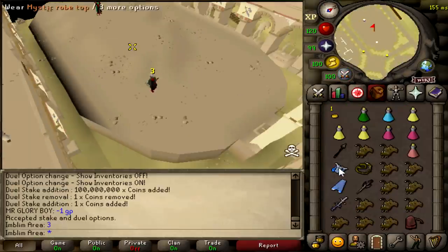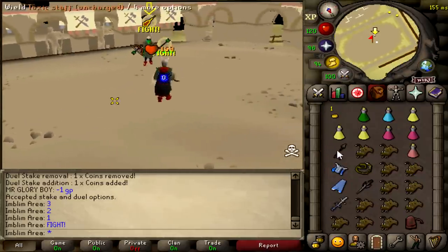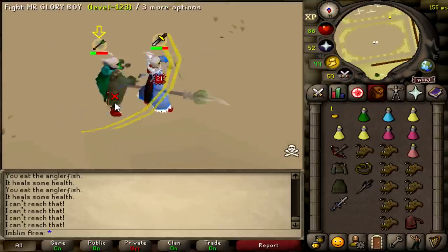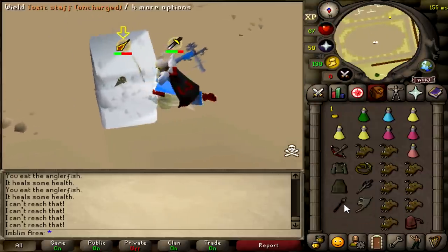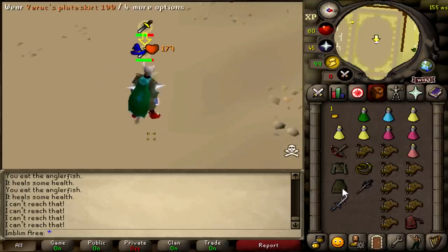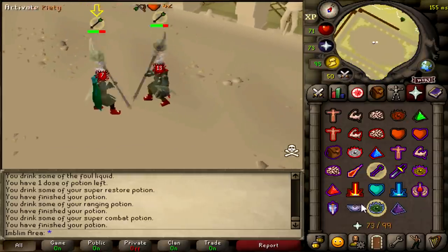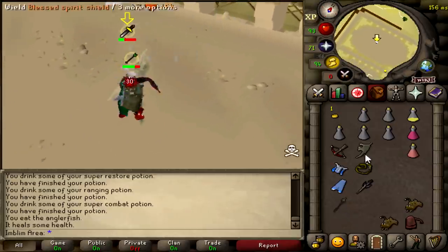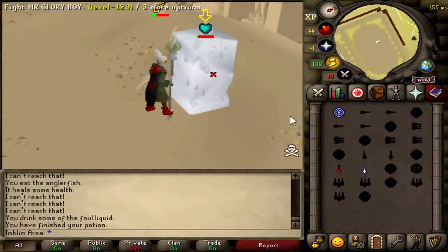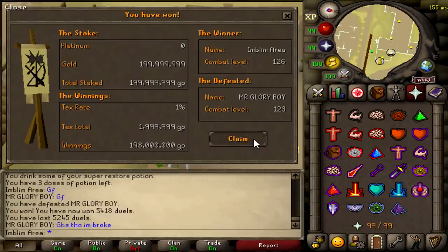Next up, we've got a tribrid stake for 100 mil. Now, there is a big RNG factor in these, but I do them a lot and I think I'm pretty confident in them. This is versus my friend Adam, who's a pretty good hybrid from another single team. Good fight — right down to the wire, only had 44 HP left, but we managed to get the 100 mil victory.